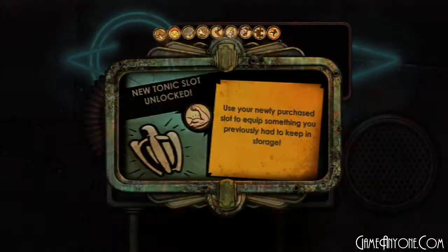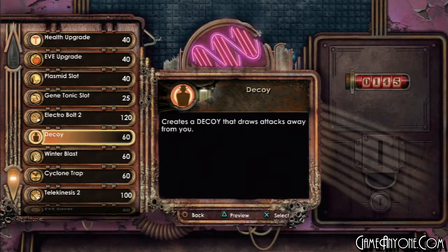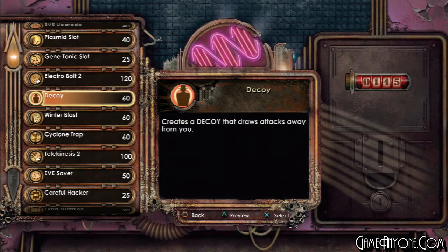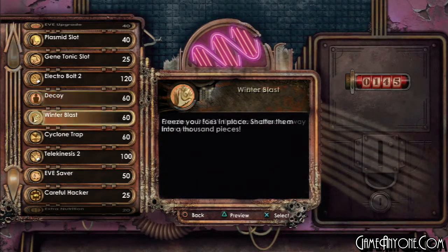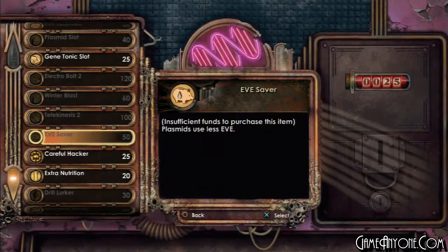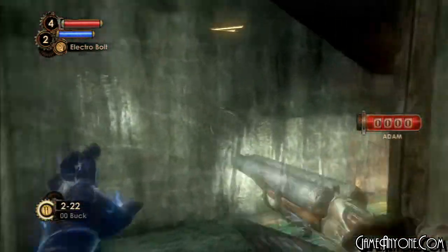Let's go and purchase some new things. We have some new plasmids here - we have a Gene Tonic slot. Pretty much at this point I'm just scrolling through. Put on Human Inferno. So we have Decoy now - we have to buy that obviously - we have Winter Blast, and we have Cyclone Trap. Let's buy Decoy. 'Freeze your foes in place, shatter them into a thousand pieces.' Creates traps that launch splicers into the air and hurt them badly on the way down - this is something I never use. It's recommended in multiplayer and apparently you can use it when setting up gathers, but I don't use it. Decoy pretty much creates a decoy of you. I never use that plasmid, and I buy that one right there because obviously I wanted to buy the two useless plasmids instead of the other one, and spend the rest of my ADAM on Gene Tonic Slots.